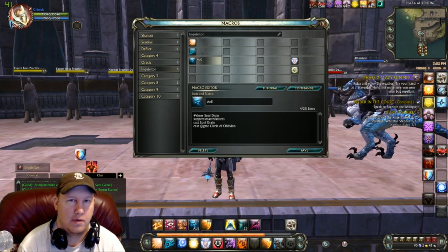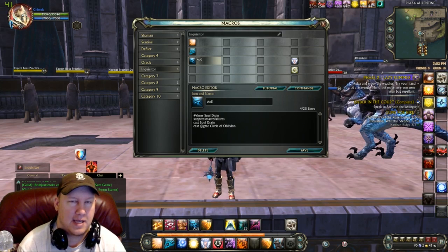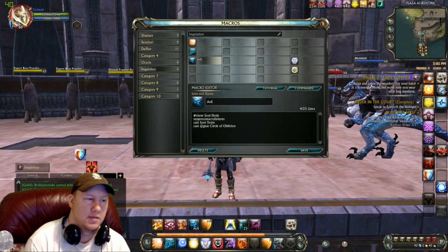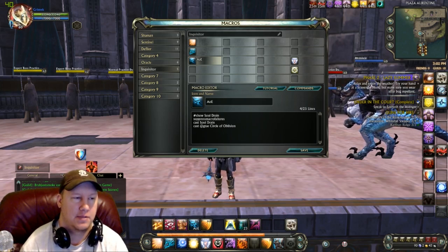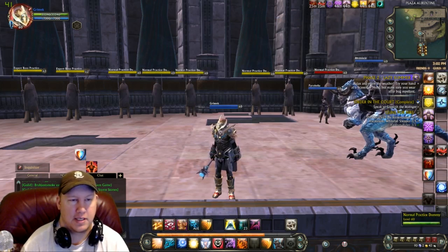That burst macro is your big damage cooldown. For AoE, I have another button — Soul Drain is a pretty good multi-target ability, and I cast that first, then Circle of Oblivion, which is an AoE that hits a lot of people in a certain area. You don't have to macro them together since it depends on the situation, but I do macro them.